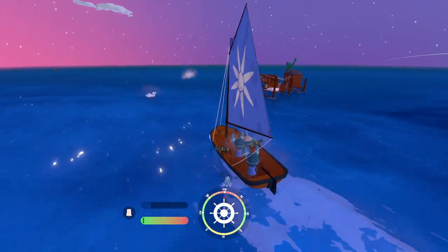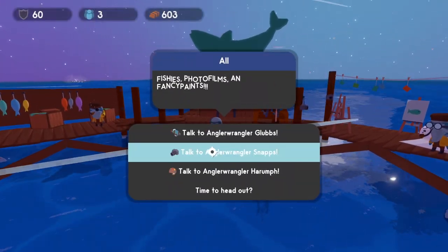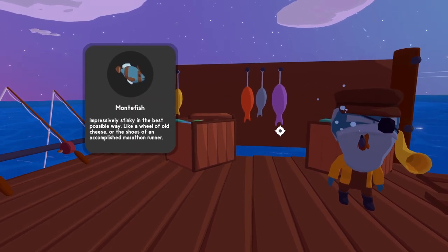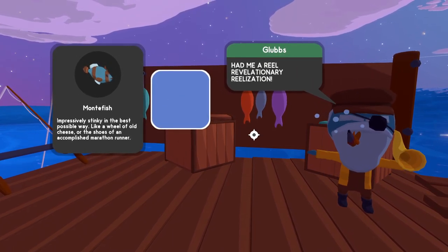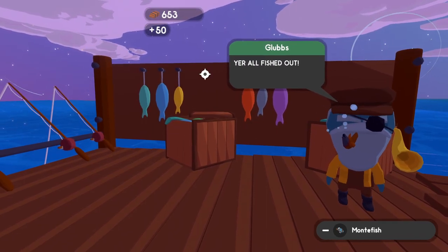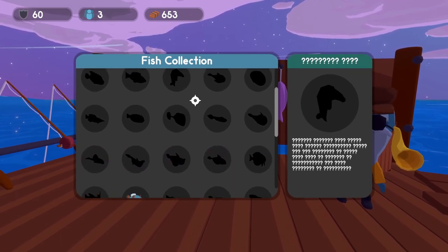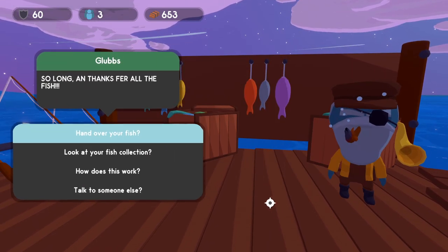We're making our way over to the other merchants. We have one fish to trade — we'll talk to Gloves and hand over our fish, the Monty fish. There are definitely tons of different types of fish. That unlocked the ability to change our mast color to this lighter blue. And not only does he give the color unlock, he also gives us wood. So anytime you get a fish, even duplicates, bring them here and he'll give you more planks. There are 36 different fish you can unlock in the collection.